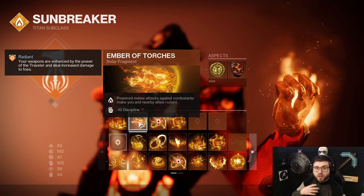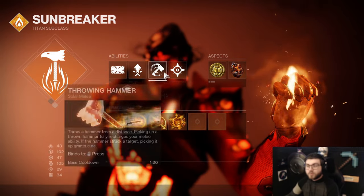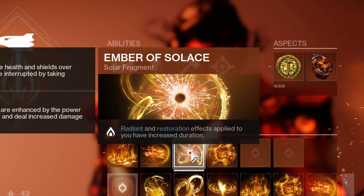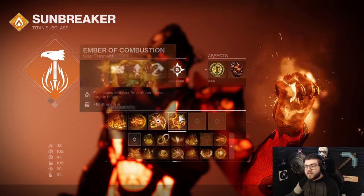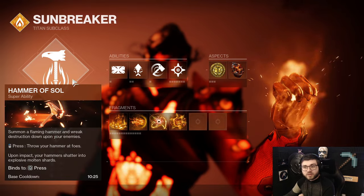It also helps if you like to run normal weapons, but for the most part you are just going to throw your hammer pretty much 24-7. Then we also have Ember of Solas - Radiant and Restoration effects applied to you have increased duration. This means your Restoration will now just last a little bit longer and it's easier to keep up with Ember of Empyrean. And finally, Ember of Combustion - Final Blows with your super cause targets to Ignite. This just helps out with the add clear a little bit and makes Hammer of Sol even more deadly.